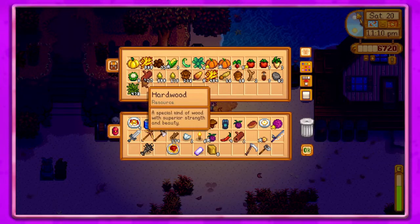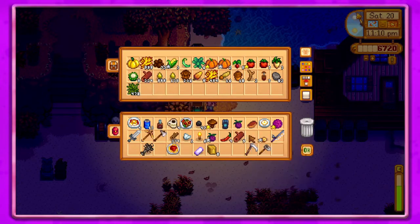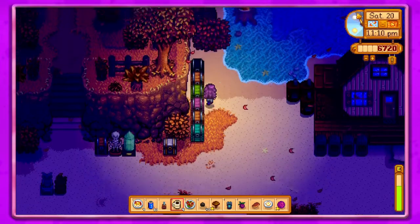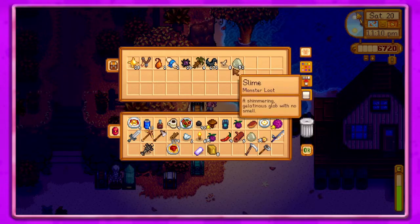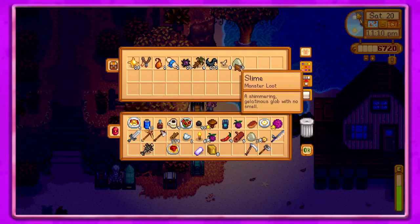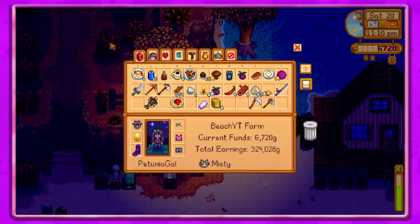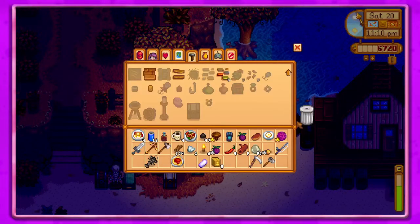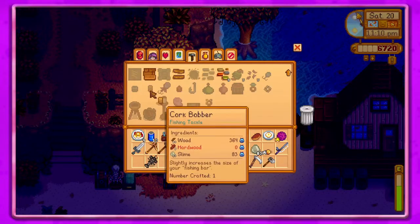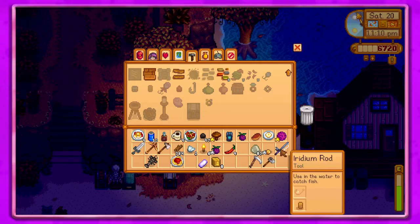Let's see — one, two, three, four... nope. Five hardwood and ten slime. Eight, nine, ten — okay fine, we'll use them. We'll get one of those and put it on our fishing rod.